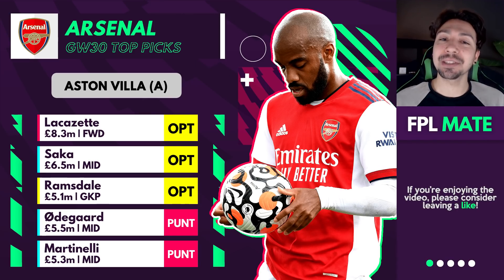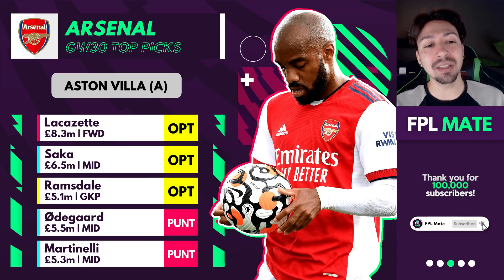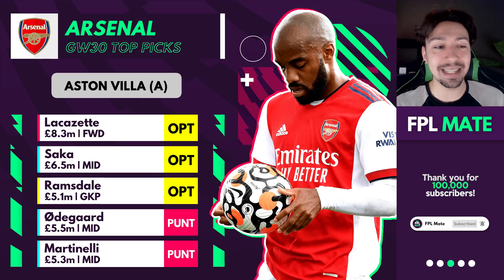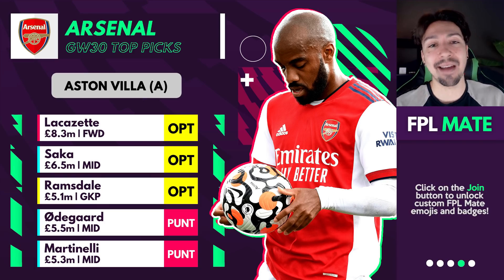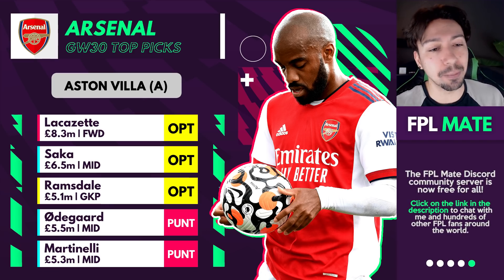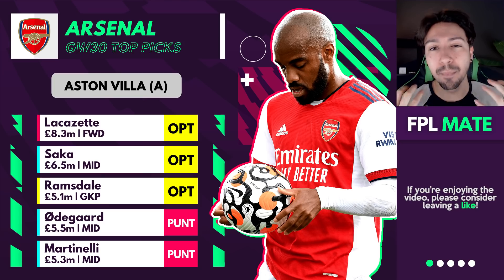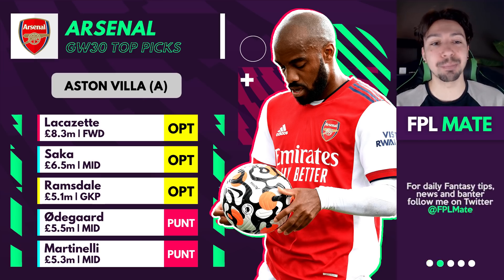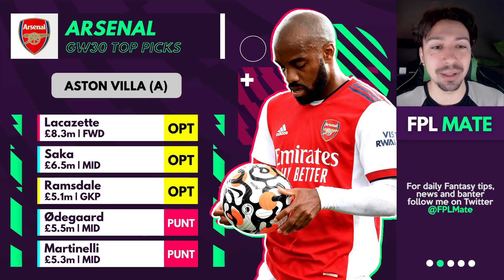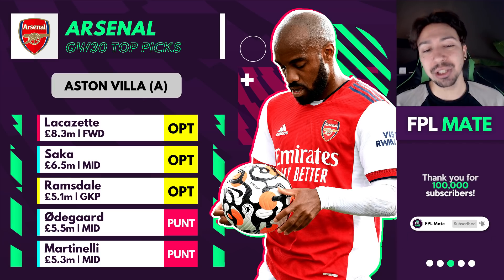Arsenal don't have any essential players, but I'm really putting Lacazette up this game week. His underlying stats suggest he should be outscoring Saka — and he did in Game Week 29. Having penalties is a huge factor, as we saw with Kane and Salah at the weekend. I'm actually putting Lacazette in the same category as Saka now, as both are the most likely players to get goals and assists for Arsenal. Ramsdale is an optional player too — he gets saves and bonus points even without a clean sheet.